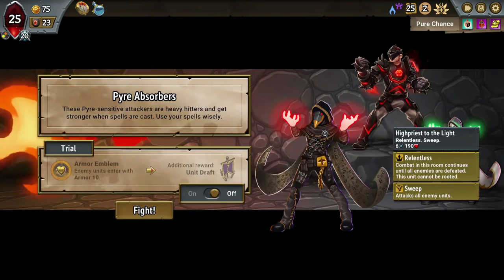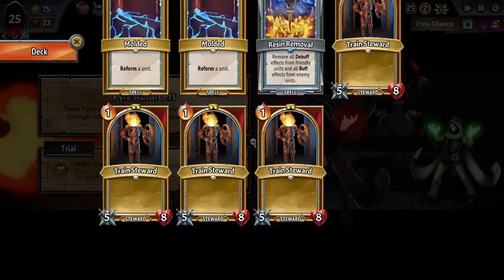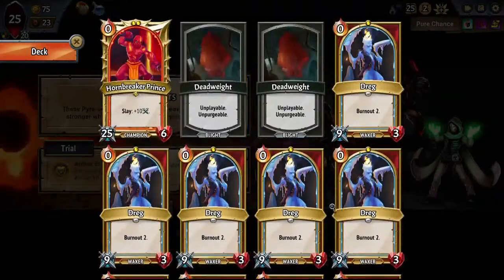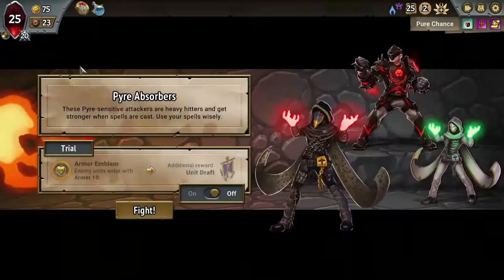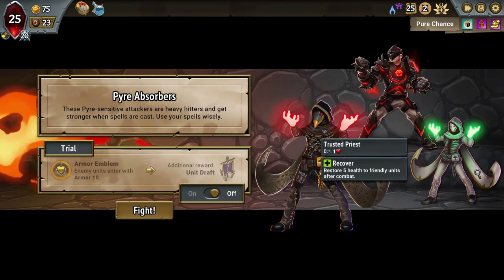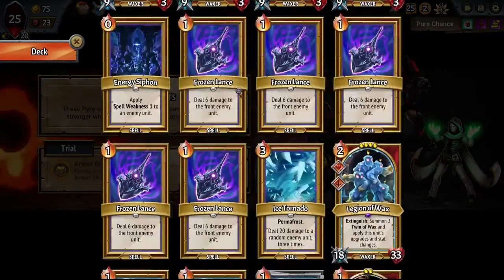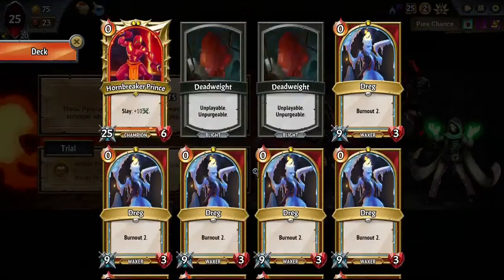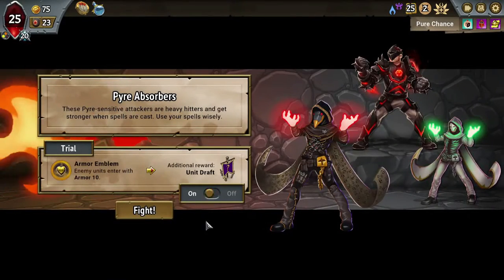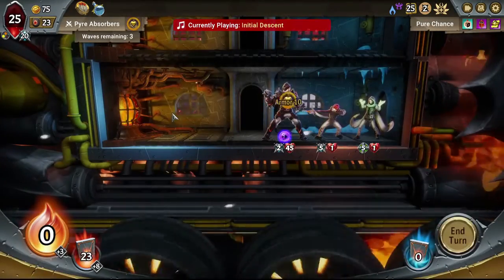Units coming in with armor, and we have a Sweep Boss. The Sweep Boss doesn't bother us too much — the Legion of Wax should be strong enough to handle it. The armor on the units is a little bit scary; it means we would take quite a bit more Pyre damage. It looks like it's mostly big enemies anyway, so I don't know how much more damage we're taking with the armor versus without it. So I'm going to try it — we'll see how much that costs us.